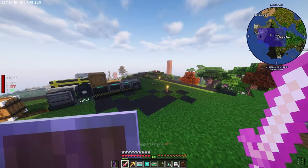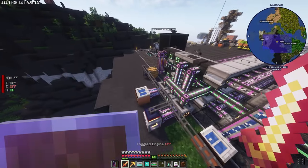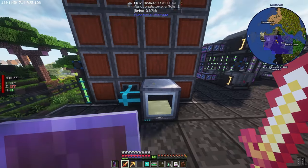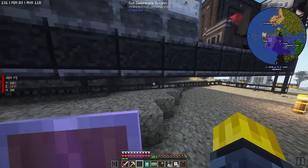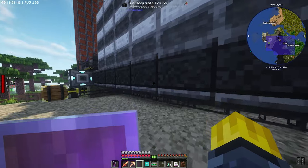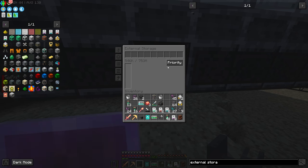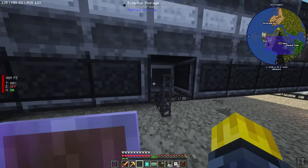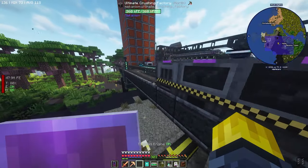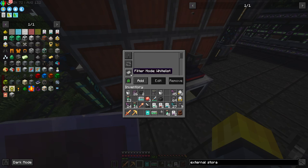Our fluid grid can't see the brine — why? Is it because the external storage is set to items only? That's why — items and fluids are separate. I need to do external storage for fluids as well. This needs to be on extract only, then we need a cable here and do extract only for fluids. It is getting drained now — holy crap, we used so much.